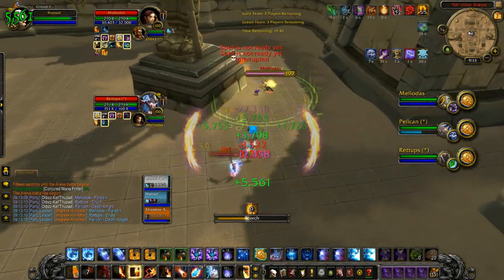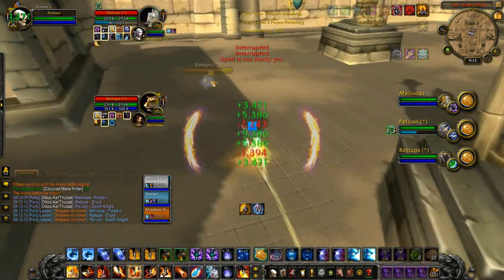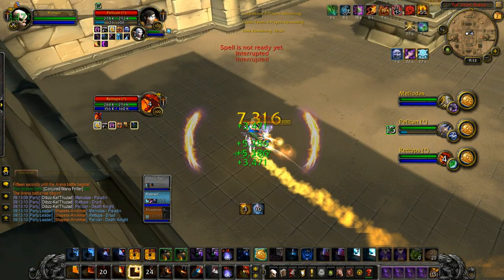First things first, what I like to do is go for a Dragon's Breath on the enemy healer into a full Polymorph. Keep in mind Blazing Speed will really help get in range of the healer if you're not close enough. Obviously when you're going for the Dragon's Breath poly on the enemy healer, you also have enemy DPS locking you down and interrupting you, which makes it very challenging to land the CC — with the loss of Palm Poly.